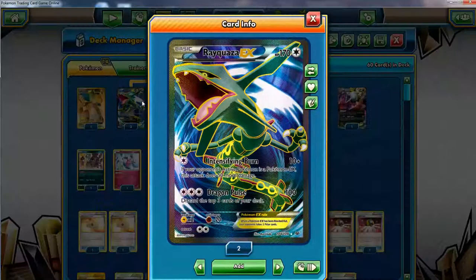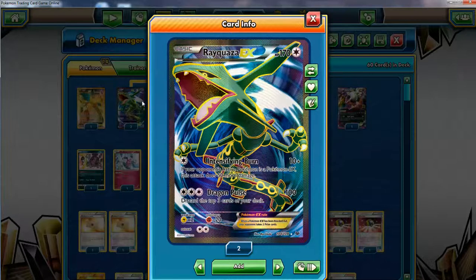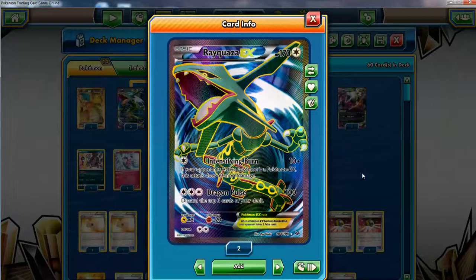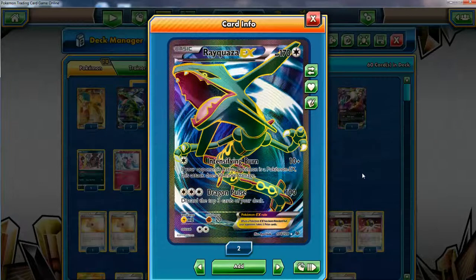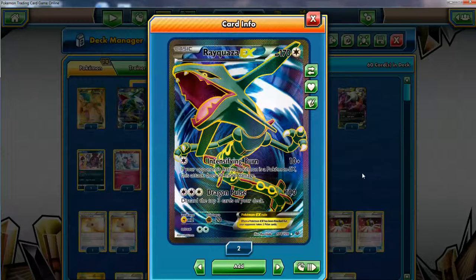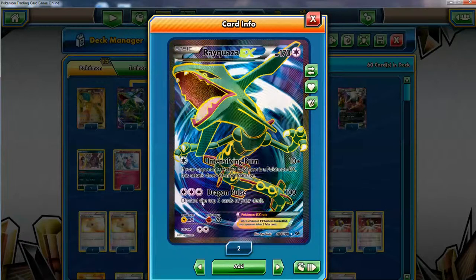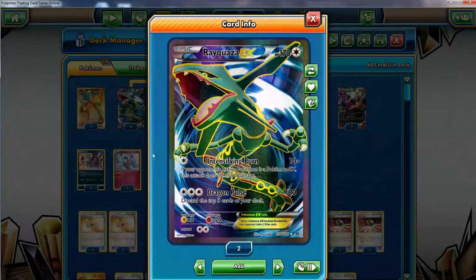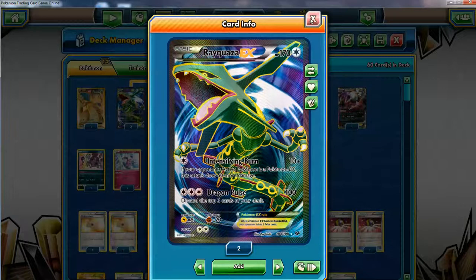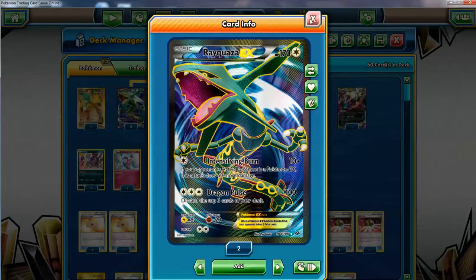The regular Rayquaza EX is not that great - having to retreat and 170 HP is kind of standard for an EX but not the greatest. It has Intensify Burn which is probably the only good thing, doing 60 for one against EX Pokemon. Dragon Pulse is a 3-for-100 I guess - it's not bad since you can use DCE and any other energy, but discarding the top three cards of your deck isn't good. Hopefully we don't use this Pokemon to attack. Of course you can use any other Rayquaza EX, but this is the only colorless one and it goes perfectly with Mega Rayquaza EX.